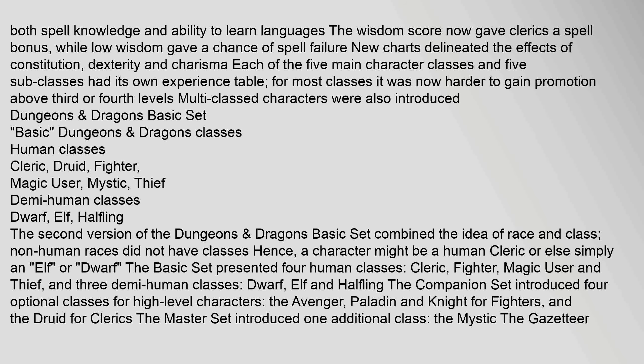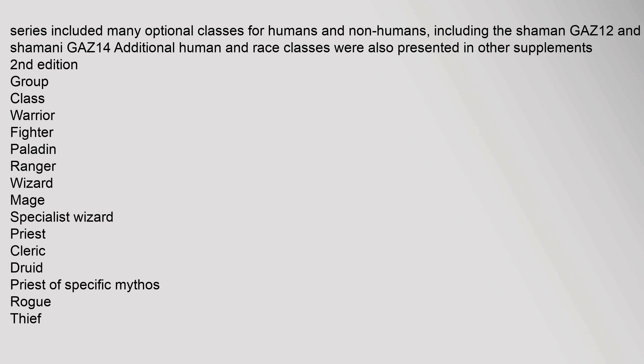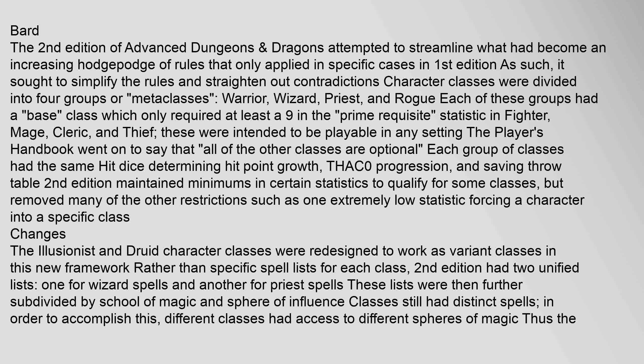New charts delineated the effects of constitution, dexterity, and charisma. Each of the five main character classes and five sub-classes had its own experience table. For most classes, it was now harder to gain promotion above third or fourth levels. Multi-classed characters were also introduced. The Dungeons series included many optional classes for humans and non-humans, including the shaman and shamani, with additional human and race classes presented in other supplements.